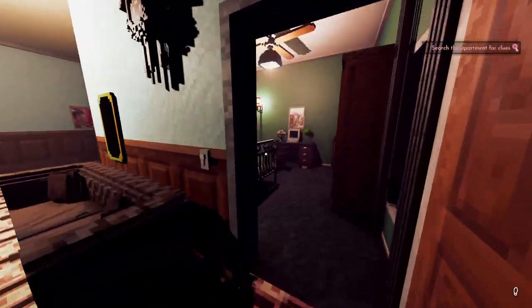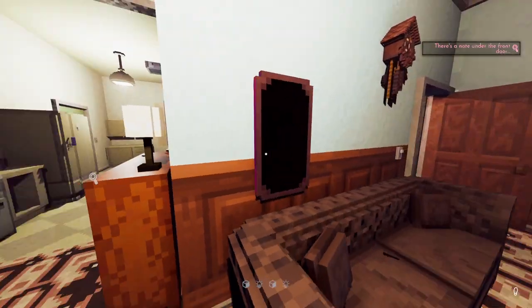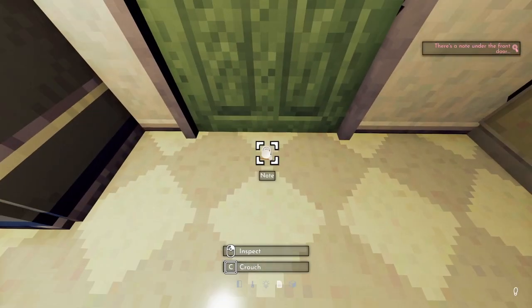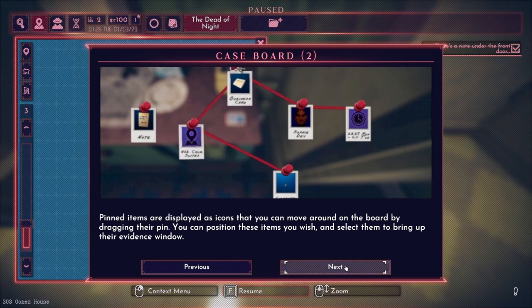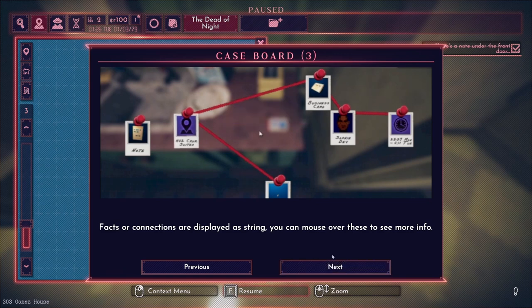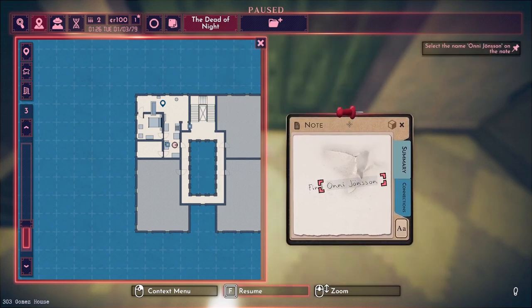We can see a blueprint of our apartment. There's a note under the front door. When you inspect an item it brings up its evidence window — this can be pinned to your case board for future reference using the pin at the top. Pinned items are displayed as icons you can move around by dragging. I think this is one of the crowning features of this game — how you sort of come to conclusions and organize your case.